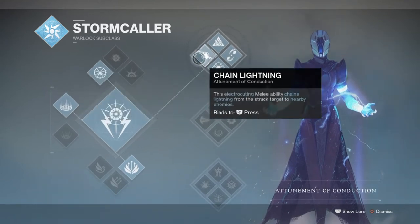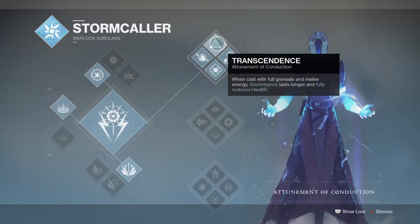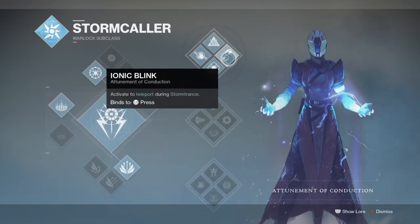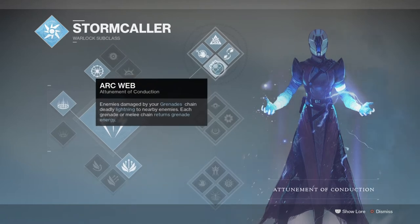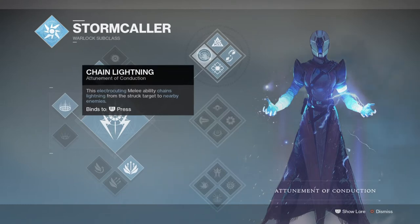The Atonement of Conduction is a popular subclass used in PvP because of its Chain Lightning effect, which has the destructive capability of wiping out a whole team if distance is provided. This makes the subclass very deadly in team-based modes. For PvE use, it's great for taking out groups of enemies easily with just a grenade or melee, and doesn't require any more thought than that.